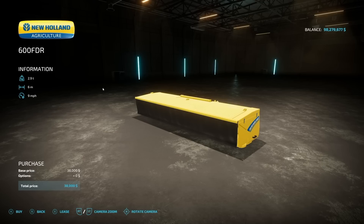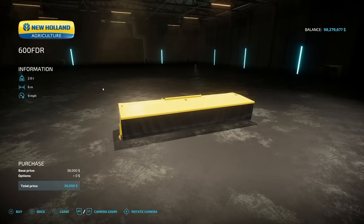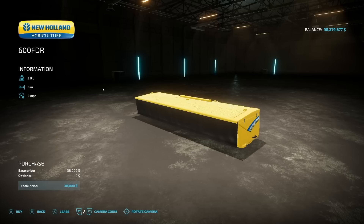Next we've got the New Holland 600 FDR mower. If this looks familiar, I believe this was from Farming Simulator 17 and 19. Six meters at 9 mph. If we back out you can see we can use it with the base game FR 78, so if you're looking to get some mowing done, this is a great option.